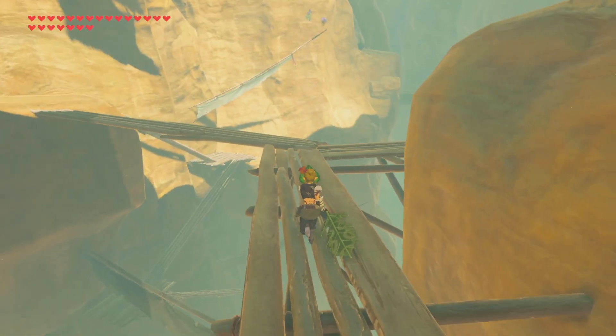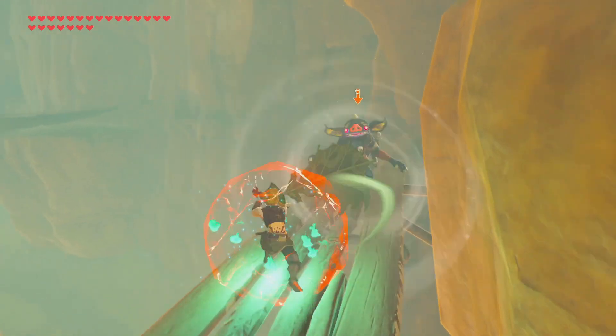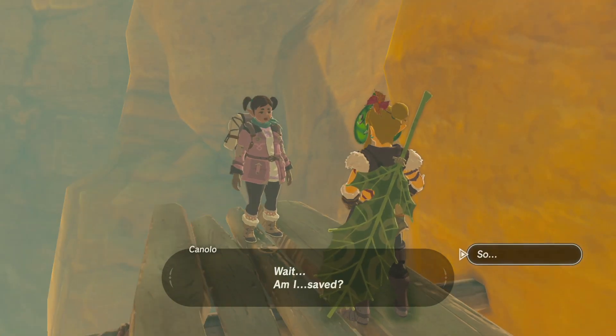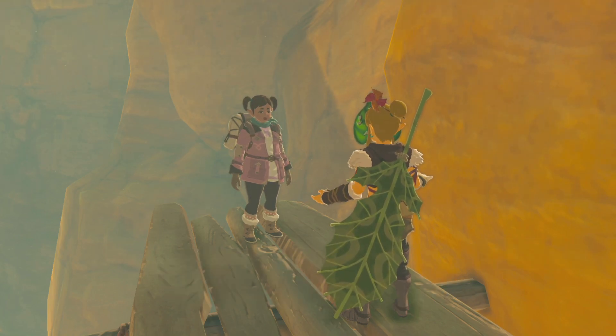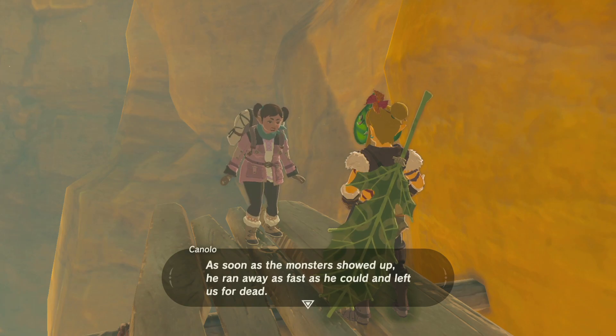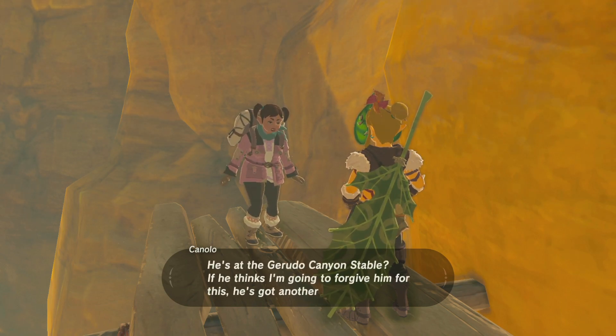This is the power of a Korok leaf right here. I love this. Hey there. Oh, she's cute too! I am saved? A friend of yours is waiting for you at the end of this canyon. At least I'm safe now — no thanks to Sesame. As soon as the monster showed up, he ran away as fast as he could and left us for dead. He's at Kuruto Canyon Stable.